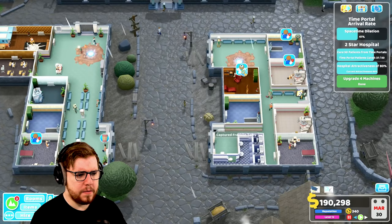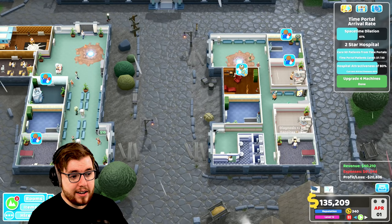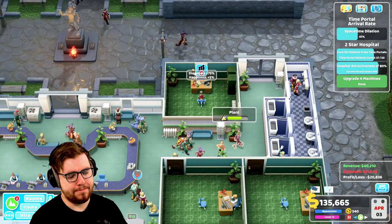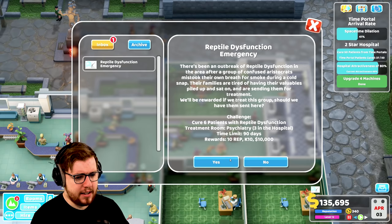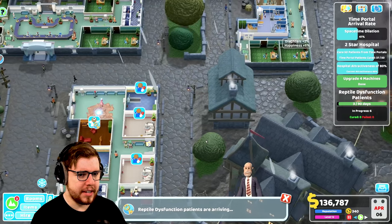The good news is, aside from there being no nurses in certain spaces, we actually don't have any queues. Of course we do. What is this - reptile dysfunction? Sure, we can deal with that. We can absolutely deal with that.